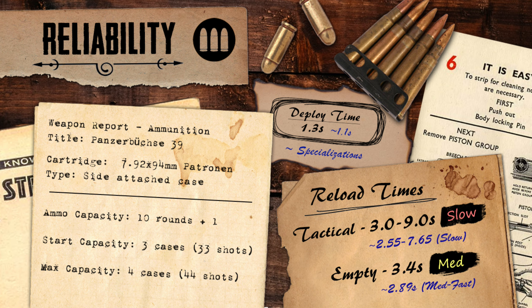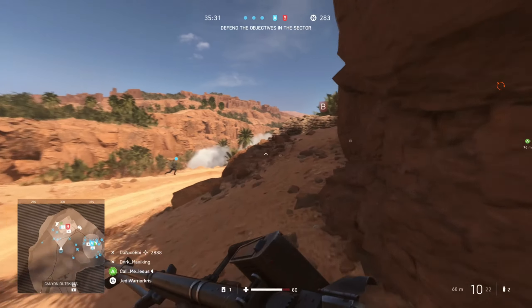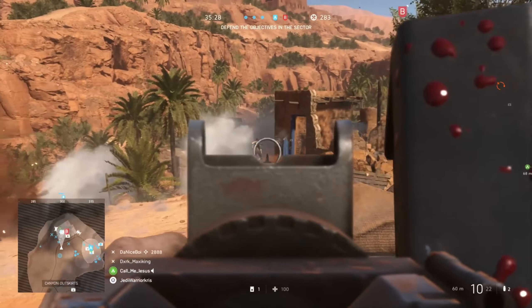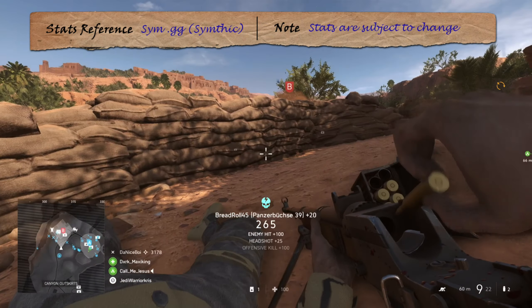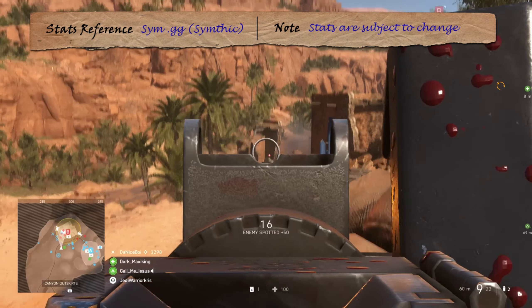Unlike the Boys rifle, which uses a magazine, the PZB-39 is a single-shot rifle, meaning you'll have to manually place the rounds into the chamber before firing, which is one of the reasons why the gun shoots so slow. It's a similar kind of mechanic to Battlefield 1's Martini-Henry rifle, though the PZB's ammo capacity is determined by that side-mounted case, which doesn't directly feed rounds into the gun but instead acts as a container, holding up to 10 shots with another one able to be loaded. With all this said, it still functions like a typical recon rifle in the game despite using a different system, essentially giving the gun 11 shots to fire in total before the need to reload.